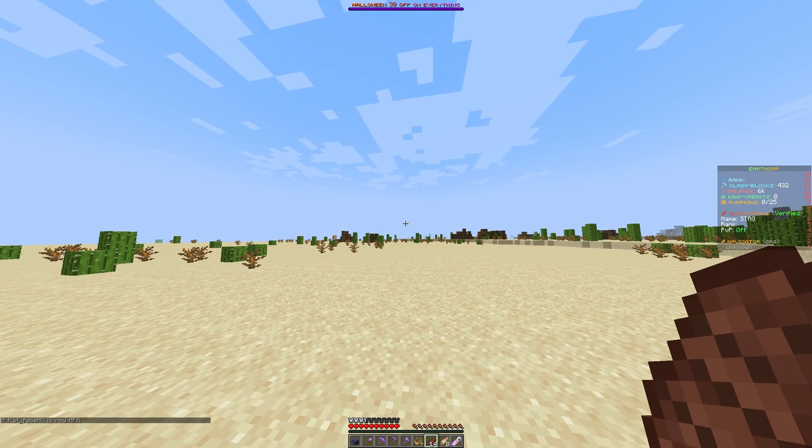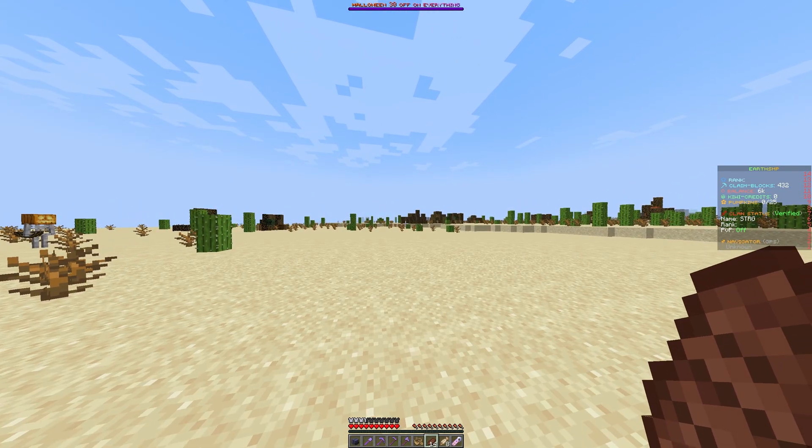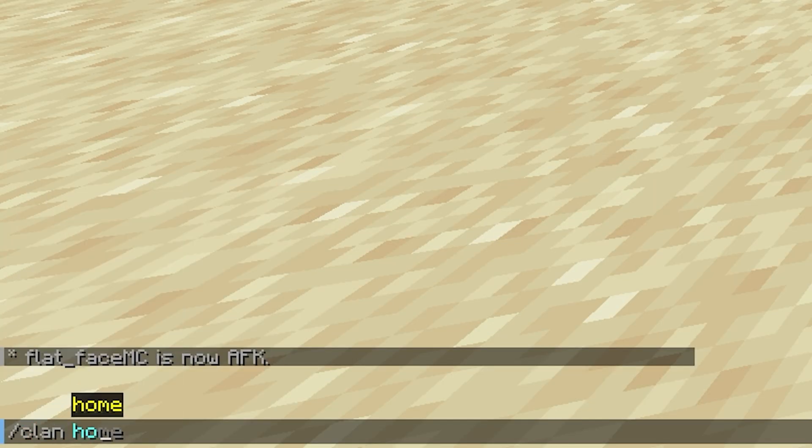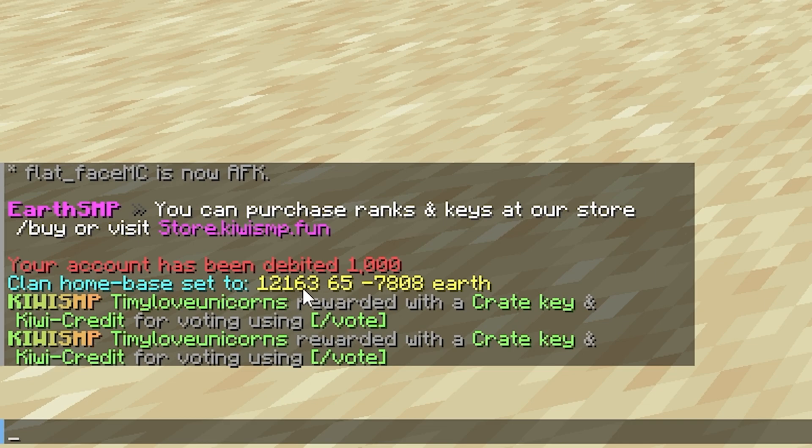I've teleported to a random location — let's say I wanted to have this as my clan's base. You would simply do slash clan home set, and as you can see the clan home base has been set to these coordinates.